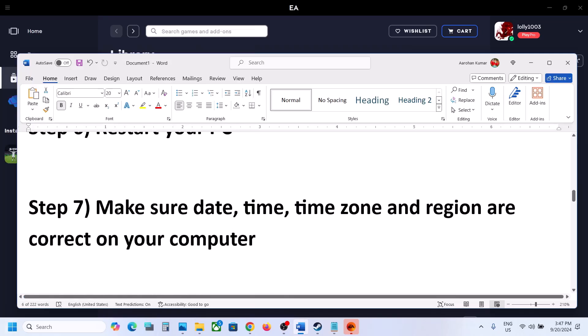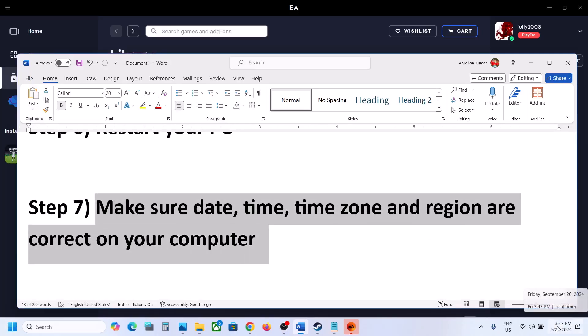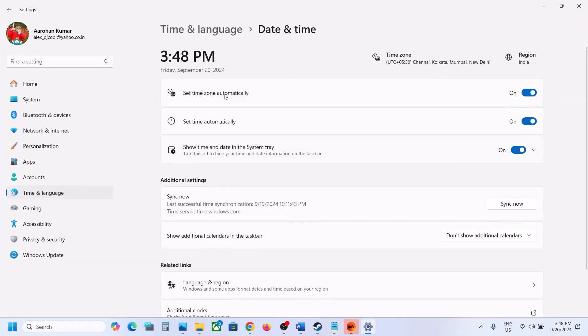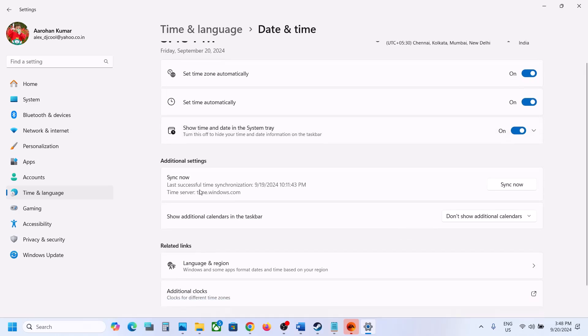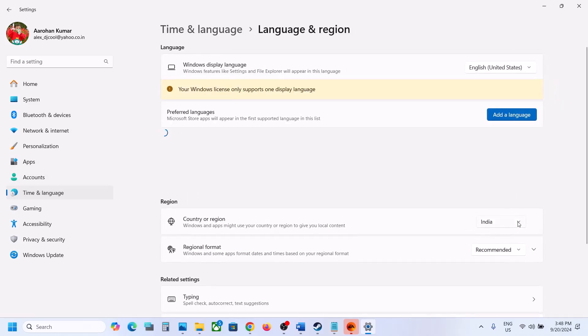The next step is to make sure the date, time, time zone, and region are correct on your computer. Right-click on the date and time in the bottom right, click Adjust Date and Time, and make sure Set Time Zone Automatically and Set Time Automatically are both turned on. Scroll down and click Sync Now — if you receive errors, click Sync Now multiple times. Also go to Time and Language, then Language and Region, and make sure your country is correctly selected.